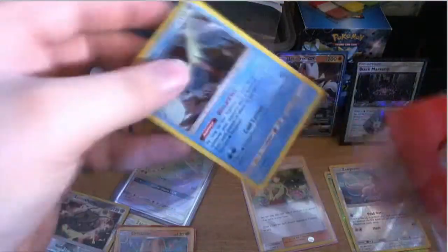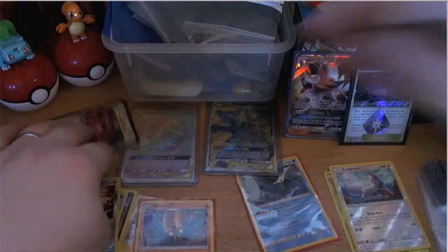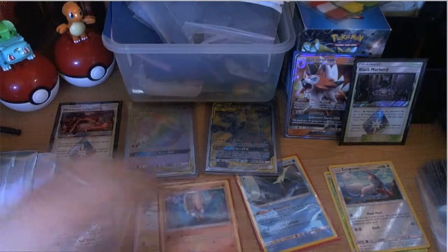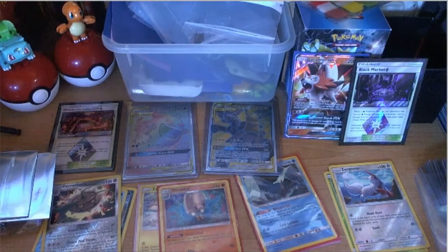That Articuno is beautiful — it's got red eyes, very striking art. The cards on my side are on the ground while Matthew's are behaving. Matthew's got one more pack to go.